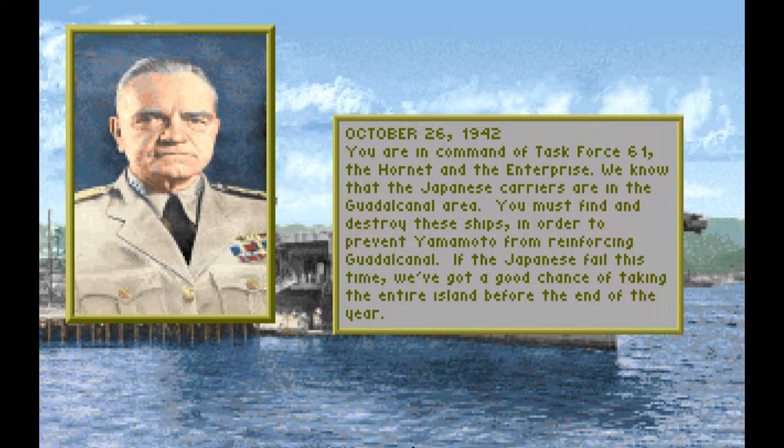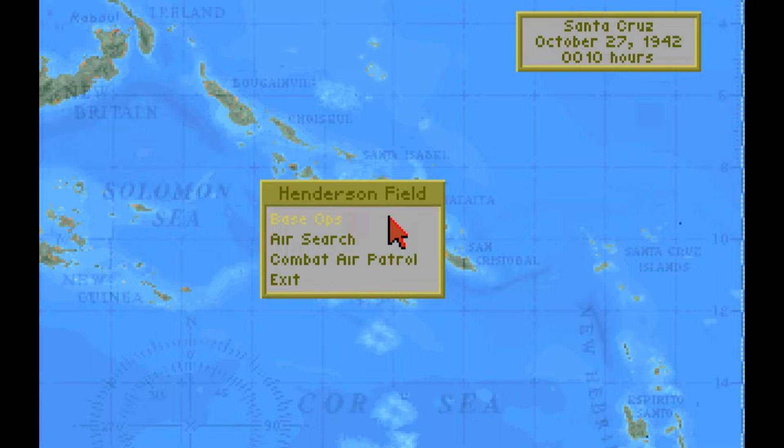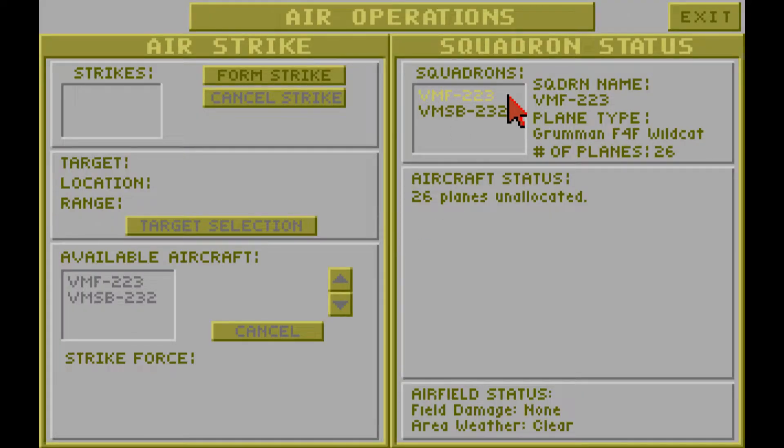October 26, 1942. You are in command of Task Force 61, the Hornet and the Enterprise. We know that the Japanese carriers are in the Guadalcanal area. You must find and destroy these ships in order to prevent Yamamoto from reinforcing Guadalcanal. If the Japanese fail this time, we've got a good chance of taking the entire island before the end of the year. Here we are, north of the Santa Cruz Islands, part of the New Hebrides chain, now known as Vanuatu. It is just past midnight, October 27, 1942. The Solomon Island of Guadalcanal houses Henderson Field, home to 26 Grumman F4F Wildcats of VMF-223 and 20 Douglas SBD Dauntless Dive Bombers of VMF-B-232, the so-called Cactus Air Force.